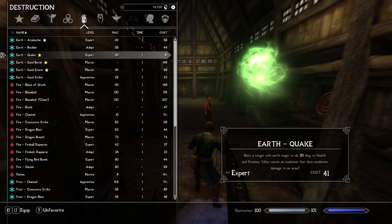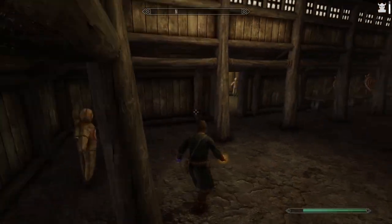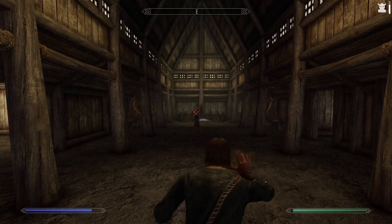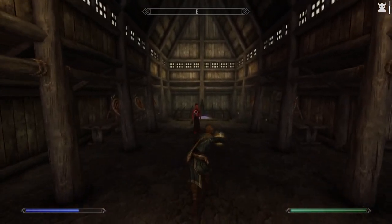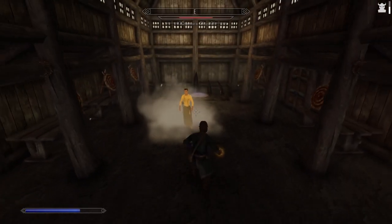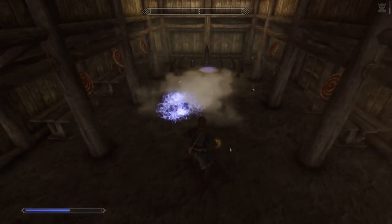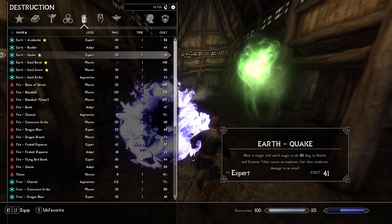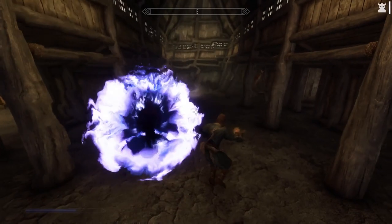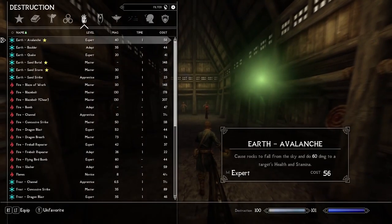Next, let's have a look at Quake. Blast a target with Earth magic to do 30 damage to health and stamina — also causes an explosion that does moderate damage to an area. We're going to test this from what I hope is a safe distance. It is a touch attack. Interesting. So if it has an explosive effect, that must mean it's also an area of effect. It's nice not being vulnerable to that kind of damage, because when we were testing fire spells, I almost killed myself with some of the prettier ones.